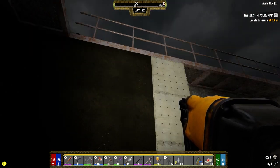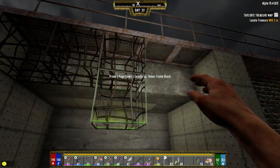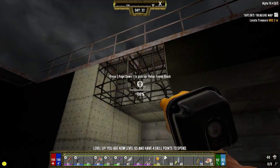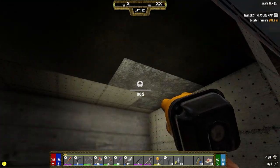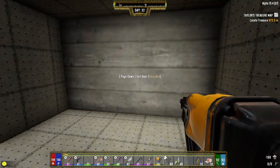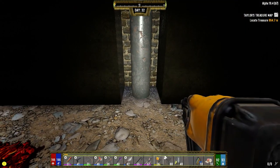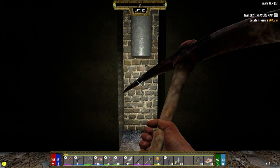Hey everybody, welcome back to the channel and another episode of my Darkness Falls series. So I'm just kind of finishing up some work I did last night around the base. Got a P225 made last night. I'm liking the pistol better than the AR — I just think it feels like it's faster firing. It's pretty much the same damage, just a little less magazine size.